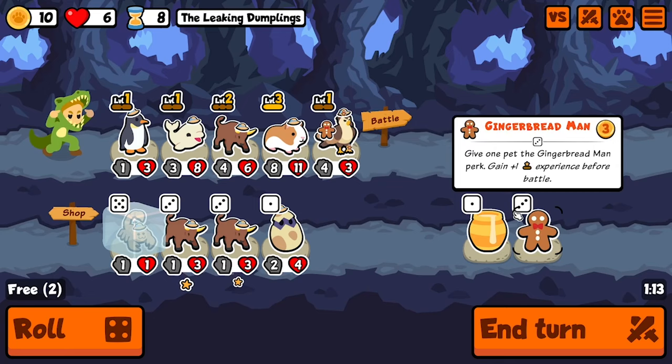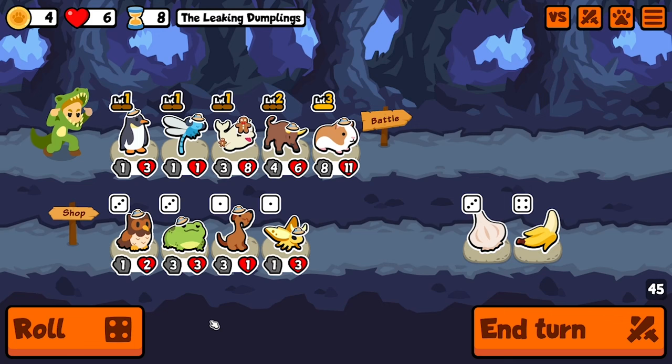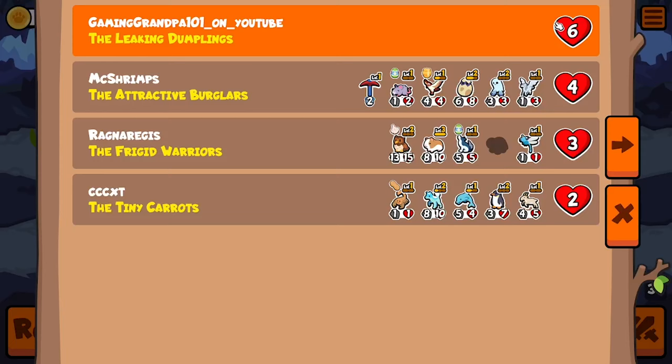I'm definitely going to pick you. Thank you - and I want some good scaling. You two are becoming fairly irreplaceable. I could sell you and go dragonfly, that's not a bad idea. I don't really need you anymore. These are my end goal units right now. I'll take a canned food because I don't like any of these units too much.